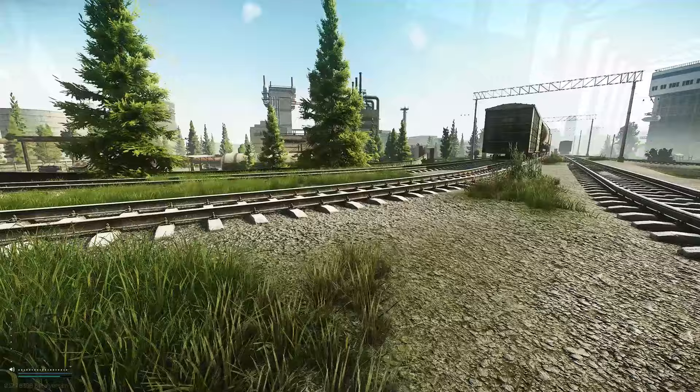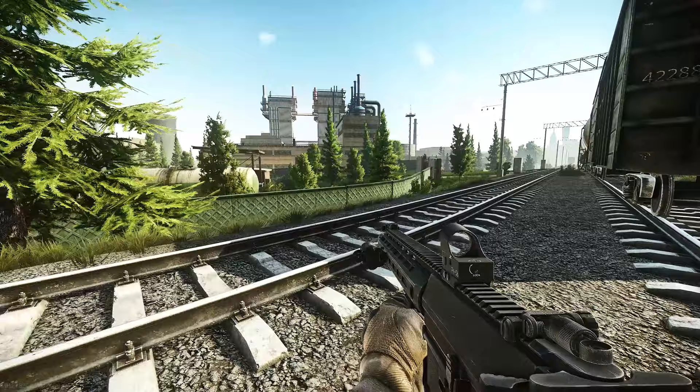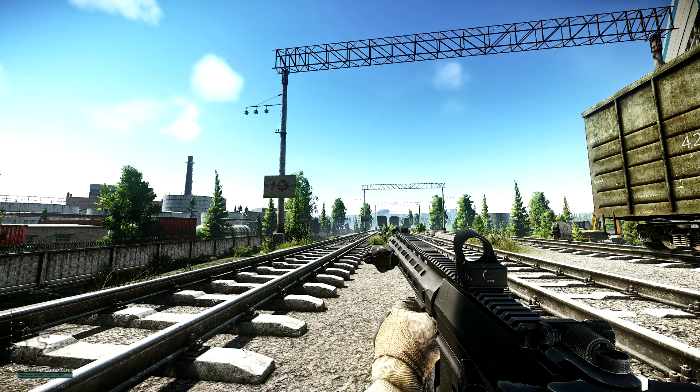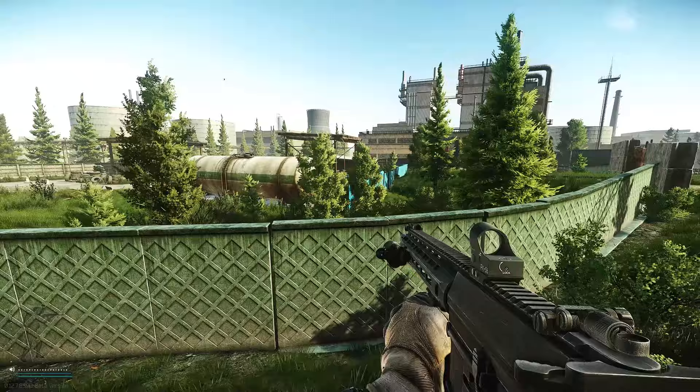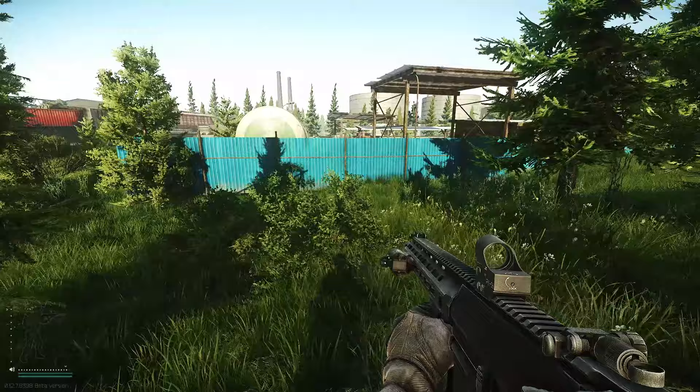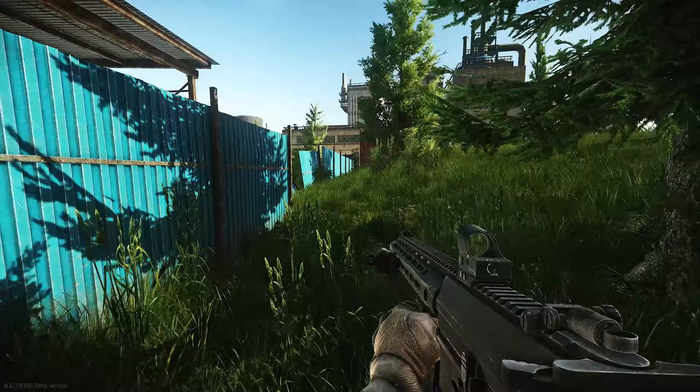Moving further along, you'll come to some train cars. Going over the other side of the tracks takes you toward the old gas area. Be cautious on these tracks — as you can see on screen, there are notices warning that snipers are active. These are the same invisible snipers as on Reserve that shoot you if you go too far out of bounds. You can safely approach the first sign, but once you go past it they start to take aim, so just be wary of that.